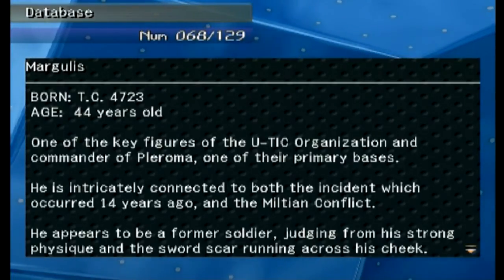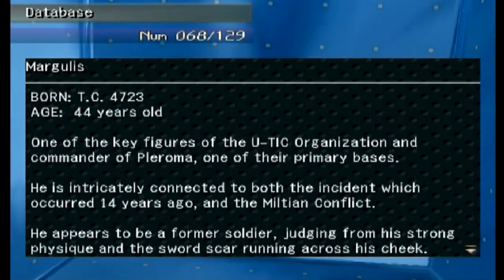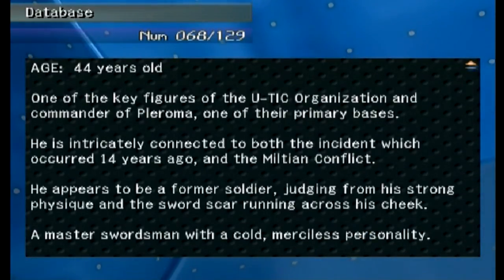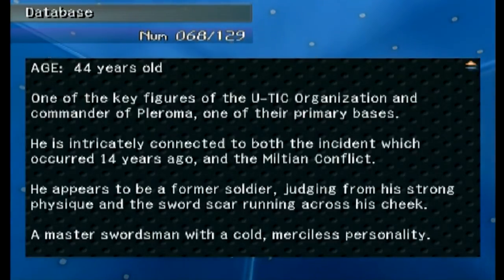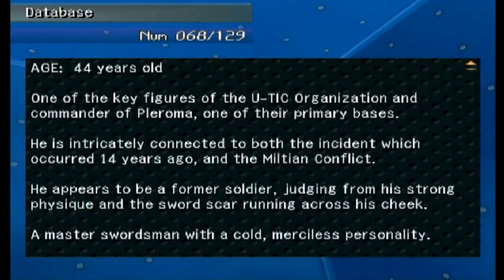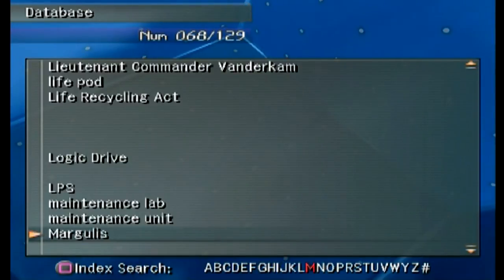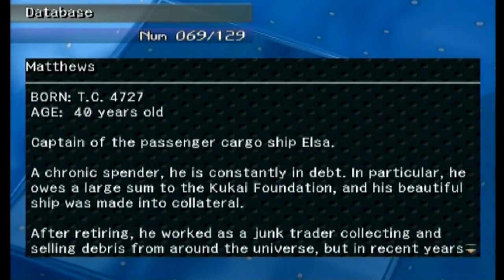Margulis — one of the key figures of the U-TIC organization and commander of the Pleroma, one of their primary bases. He's 44. He's intricately connected to both the incident which occurred 14 years ago and the Miltian Conflict — which to this point are one and the same to us, though they seem to be hinting they're slightly different. He appears to be a former soldier judging from his strong physique and a sword scar running across his cheek — a master swordsman with a cold, merciless personality.